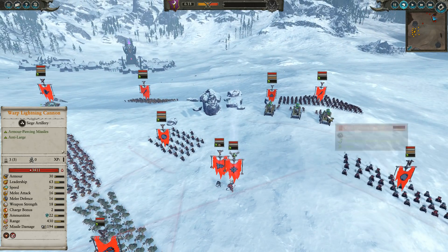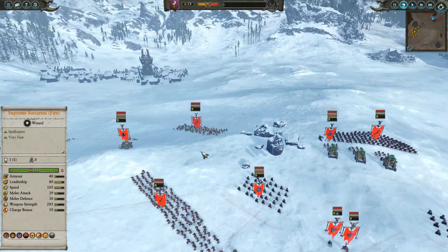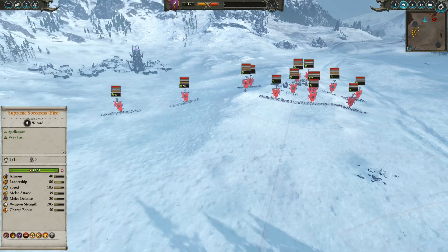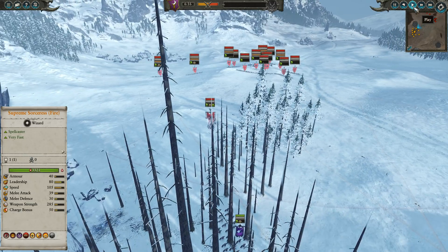He's also got a couple of Poison Wind Globidiers, a Warp Lightning Cannon, one unit of Storm Vermin with Halberds, and a couple of Escape and Slave Spears. So let's kick the battle into full gear.